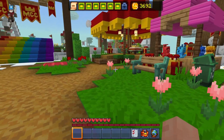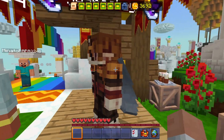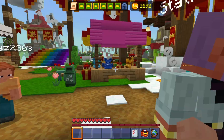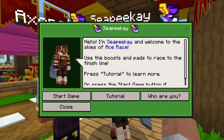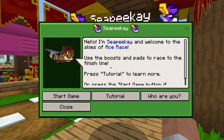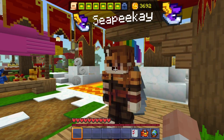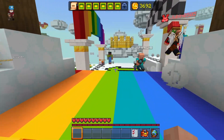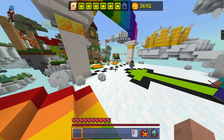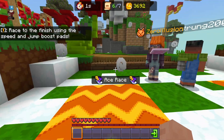And of course, you can't go without talking to this guy. He will tell you all about it, but we'll leave that to me. He says: 'I'm CPK and welcome to the Skies of Ace Race. Use the boosts and pads to race to the finish line. Press tutorial to learn more or press the start game button if you're ready to play.' Alright, that doesn't tell everything. So let's head on through. When we go past this, it will automatically start — time has started.